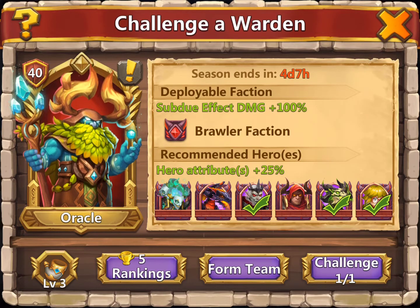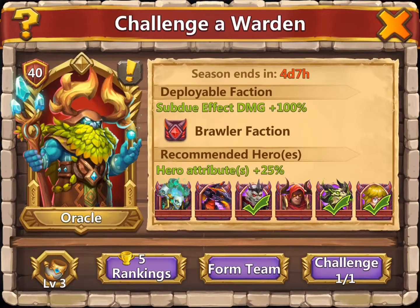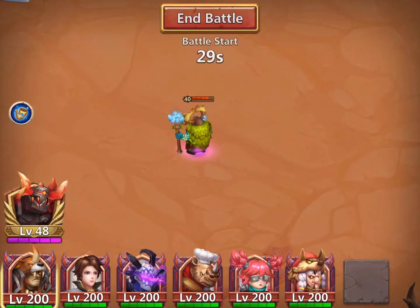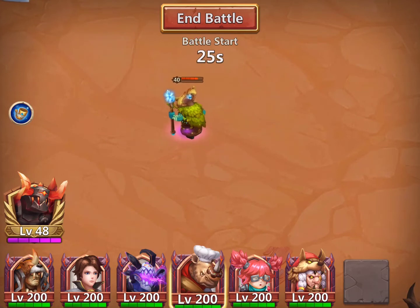No, I'm not going to change anything. I'm going to go ahead — make sure my team's straight. Let's try the challenge again. Rockno, Skelly, Chubbs, Revenant, Mahatma, and Beast.